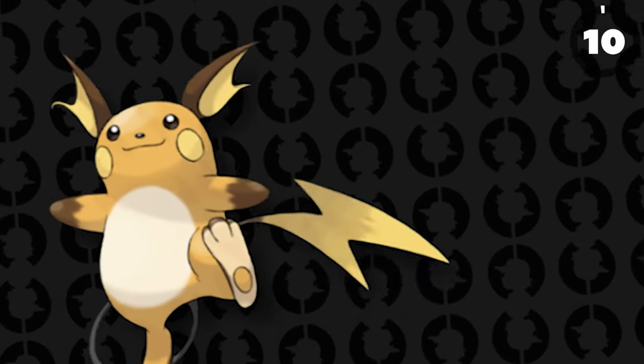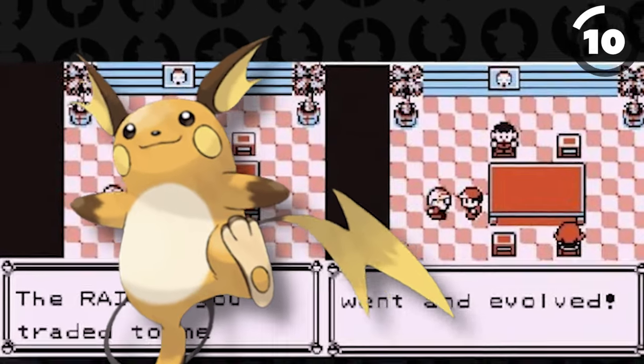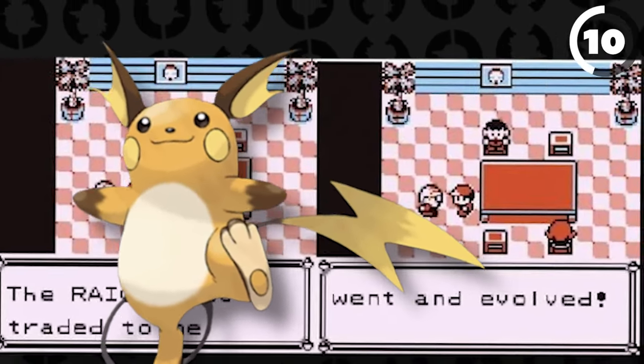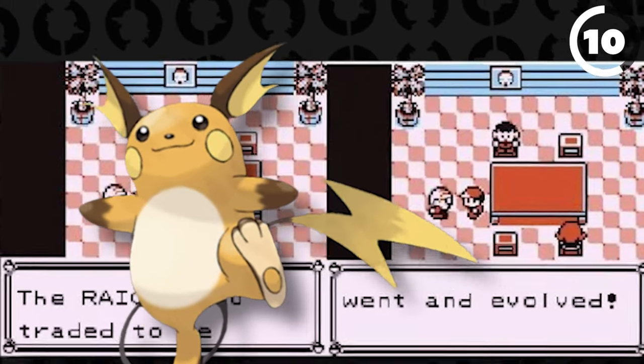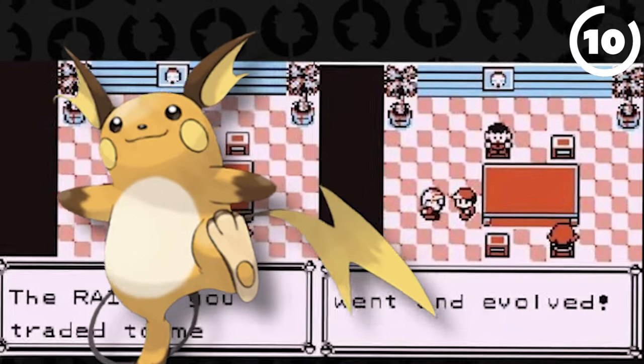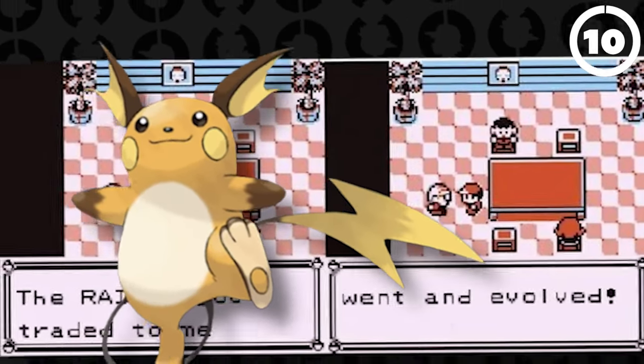If you have a Raichu and trade it to the man on Cinnabar Island, he will give you an Electrode in return. Afterwards, he will say 'The Raichu you traded me — it went and evolved!' Could this be a reference to a future planned Gorochu? It's just an interesting little reference and possible hint towards an evolution that was planned back in the day.